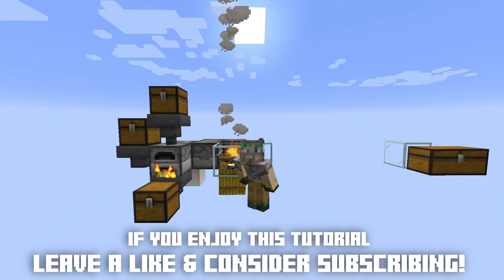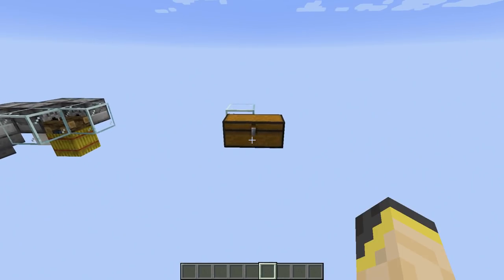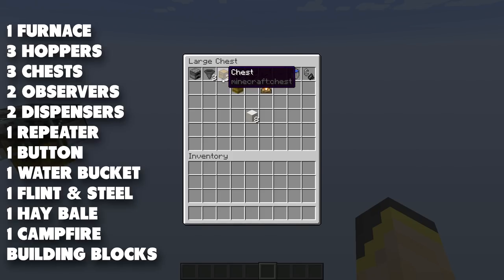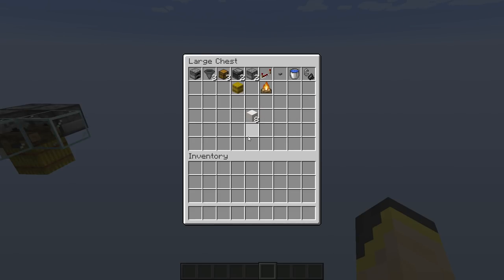If you enjoy the video make sure you leave a like and please do consider subscribing. The things you need to build this setup are pretty easy to obtain. You're going to need an auto smelter — that means three hoppers, three chests, and a furnace. For the alerting system you'll need two observers, two dispensers, and so on. All of these materials are laid out in exact amounts, plus some building blocks which are not in exact amounts.